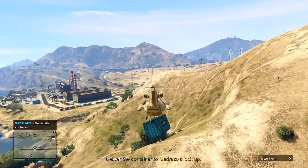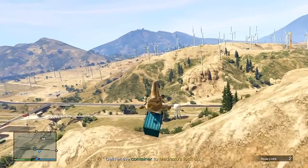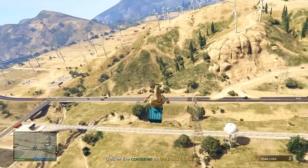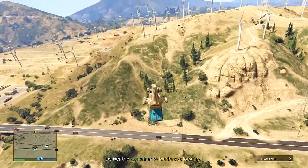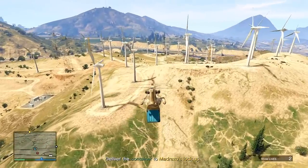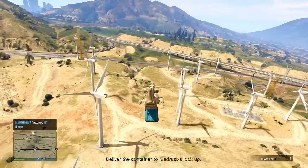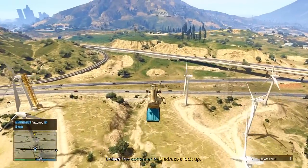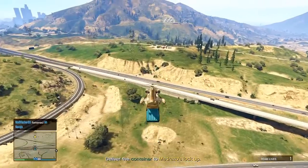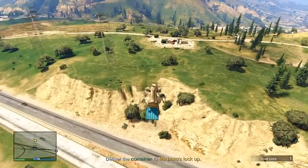The only reason you should be stopped is if you somehow crash into the mountain or whatnot. I'm sure your flying skills are quite good at this moment. What you want to do is just go past these windmills and keep flying. It doesn't really matter if your friends die at this point because it's just smooth sailing from here. This is a really good mission because it's not too repetitive — it's fun, it's cooperative, and that's what I really like about it.